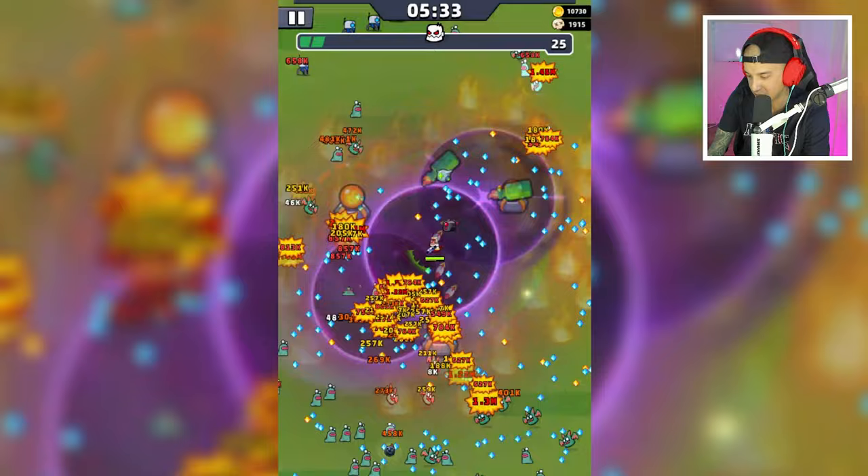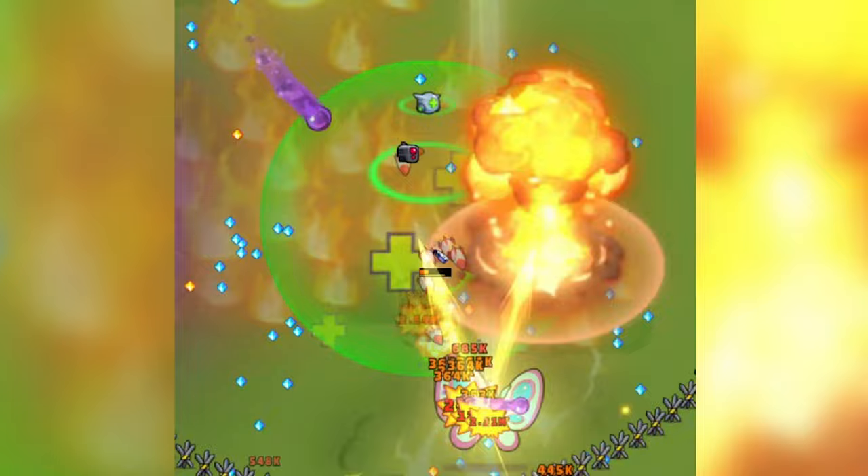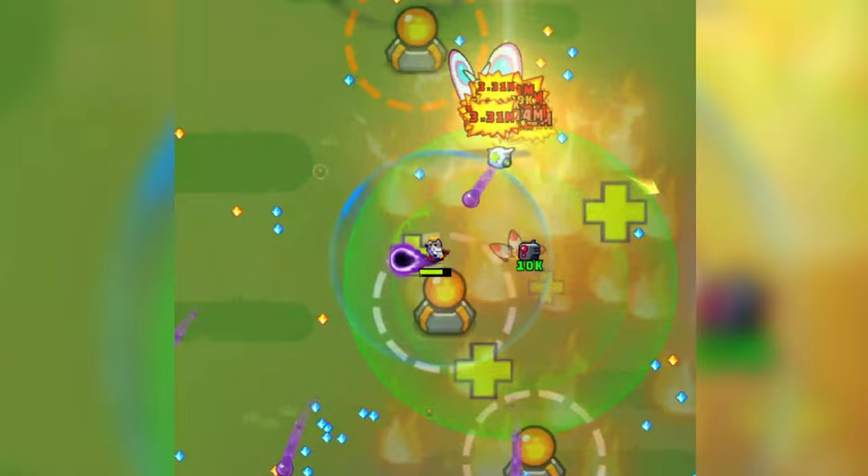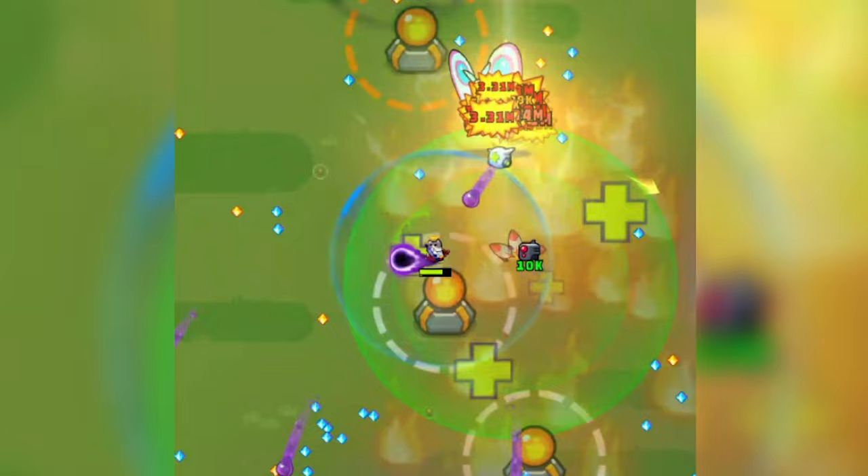Let's make the Inferno Bomb — why not? Here's the final boss, the Papillon Queen. Let's try to stay inside our healing zone and kite them over here — we took a lot of damage though. I want to hit them with these Radiation Pulses. And we died. We have revived — we are back. How do you like these Radiation Pulses? We took out the final boss. Void Power 30%, Medidrone 1%, Supercell 20%, Type A Drone 32%, Inferno Bomb 18%, and Brick 1%.